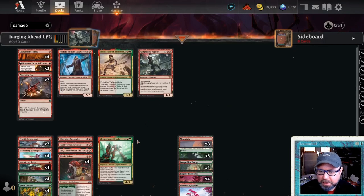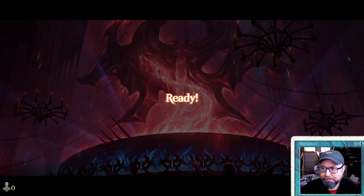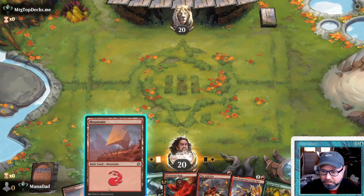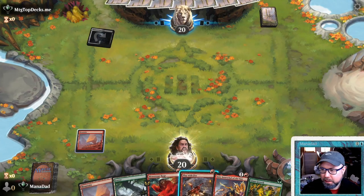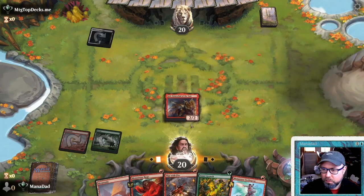Let's go ahead and give this deck a spin and see how it does on the ladder. Playing our budget hasty Gruul that we just put together. We're up against mtgtopdecks.me - somebody promoting their website; I've never been to that one. Interesting hand - we've got Inti. If Inti dies we're kind of in trouble, but we'll give it a shot. We go back to Play With Fire. Topdecks plays a tap land. We get a Swift Spear, but we'll try the Inti.